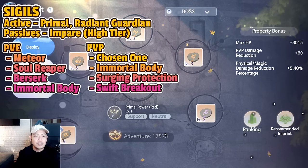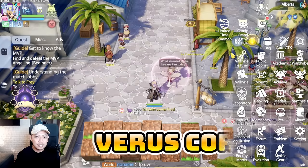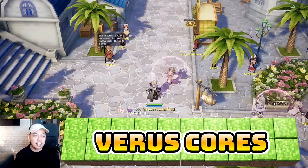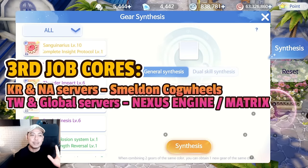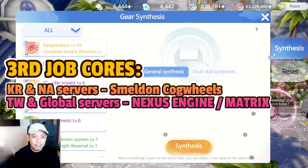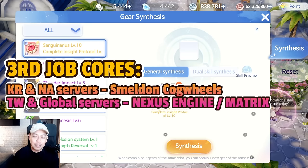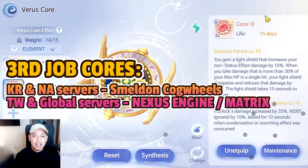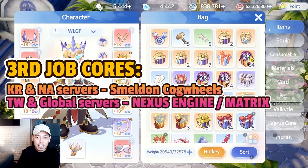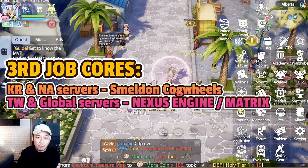For PVP sigils it's Chosen One, Immortal Body, Surging Protection, and Swift Breakout. For the cogwheels, the KR, global, and Taiwan servers are different — in the KR server it's much harder because third-job classes use Smell Dons, which are very rare here. Good news: we will be having a Matrix Engine or Nexus Engine in our server, which makes things easier.